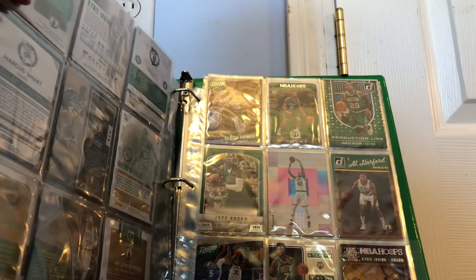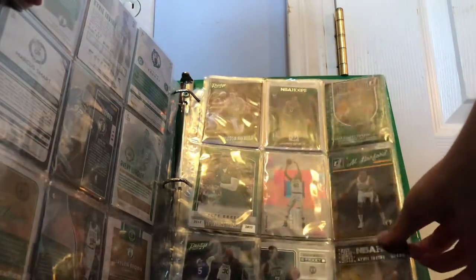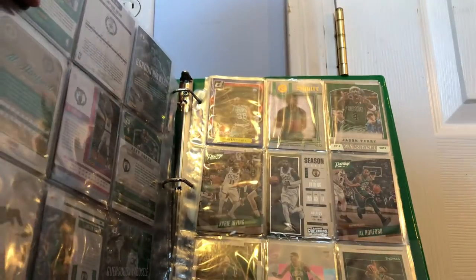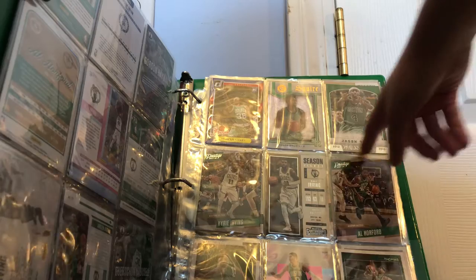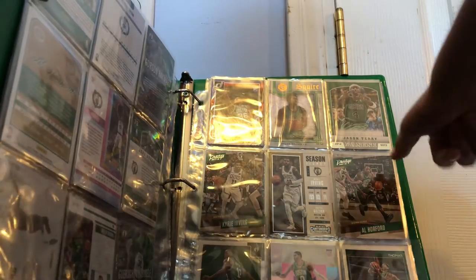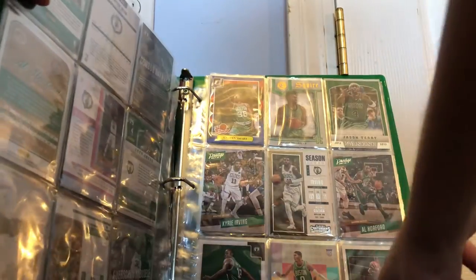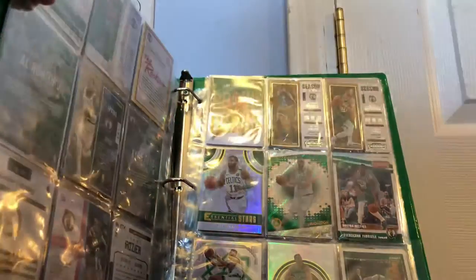Yabusele Prestige rookie card. Season Ticket Jalen Brown. From this year's Contenders, Kyrie Irving NBA Hoops. Marcus Smart The Rookies rookie card, Blue Edge insert — really cool card there. Jalen Brown Squire. Jason Terry Panini. Kyrie Irving Prestige. Kyrie Irving Season Ticket. Al Horford Prestige. Terry Rozier NBA Hoops rookie card. Jason Tatum Status. Isaiah Thomas NBA Hoops — given to me by Warriors65439 — so please go subscribe to her too.